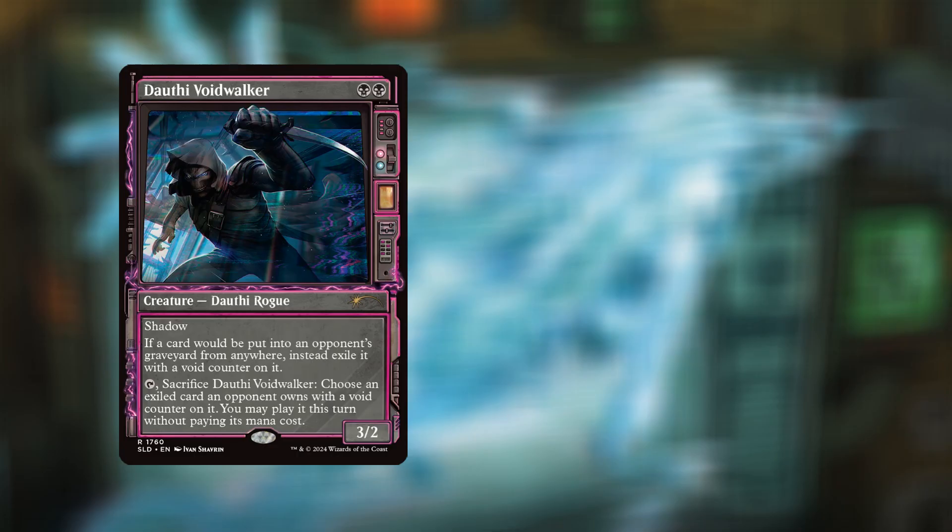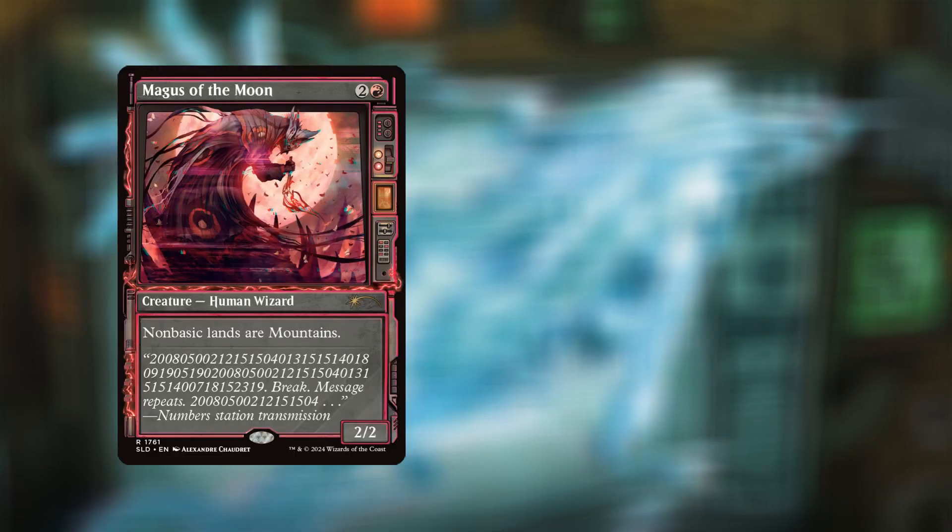Up next we have Dorothy Voidwalker for two black mana — a Dorothy Rogue, 3/2. It has shadow, and if a card would be put into an opponent's graveyard from anywhere, instead exile it with a void counter on it. You can tap the Voidwalker, choose an exiled card an opponent owns with a void counter, and play it this turn without paying its mana cost.